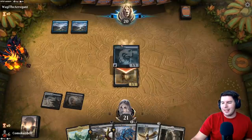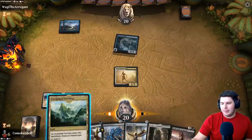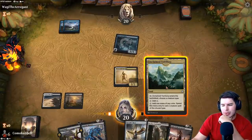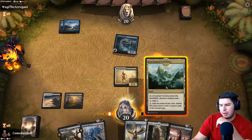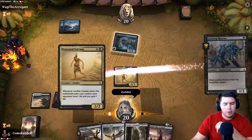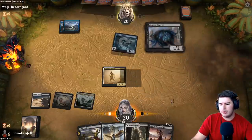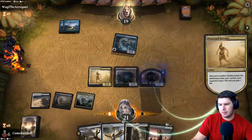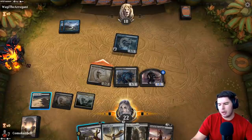Lord of the Accursed is interesting, Lazatep Reaver is also interesting. I can go Lazatep Reaver and hold Fatal Push for when they try to put Curious Obsession on their creature. Let's play Reaver on zombie — this also means if we land a lord we have more power on board to swing in with. If they try to flash something in like a Brineborn Cutthroat we can also Fatal Push that.